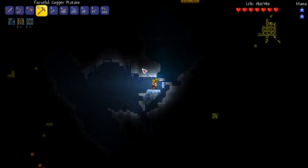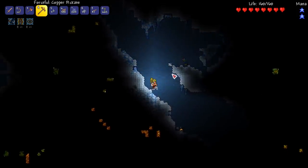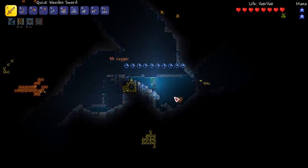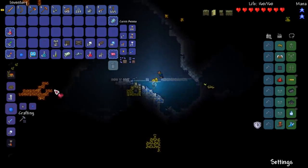I thought we could maybe make like a contraband chest for the naughty items we're not supposed to be using, and make it evil with like a shrine and all that good stuff. There's another life crystal - oh my gosh guys, we are on fire! Four life crystals at the moment, let's use that up, beautiful.